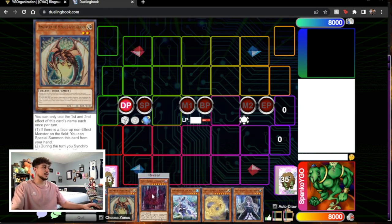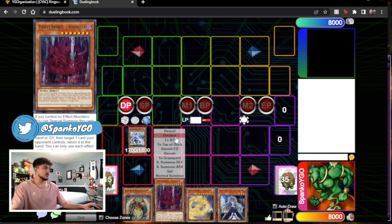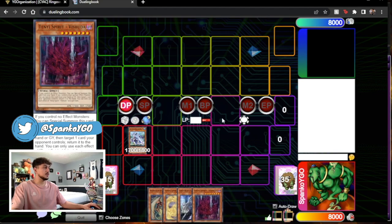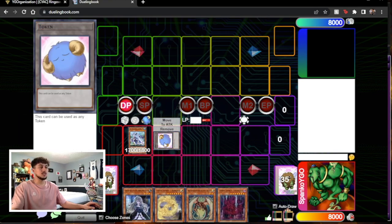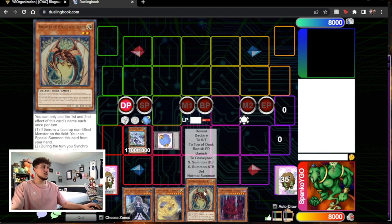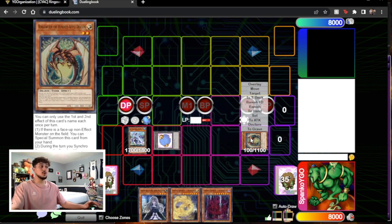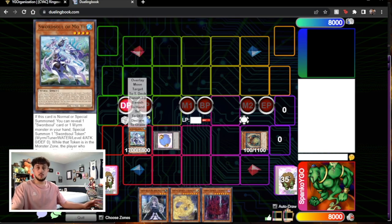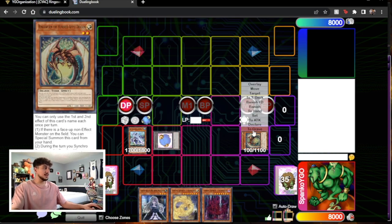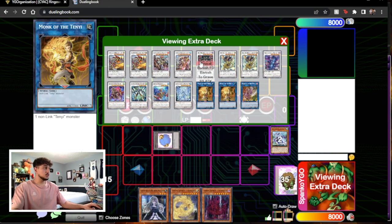Let me show you how you can play out a hand like this one. So let's normal summon Moye and reveal Vishuddha — you're going to get a token to your side of the field. Now that you have a non-effect monster, you don't have to synchro summon right away. You can actually use the effect to special summon Ringworm from your hand. Now you have a level 2 tuner, a level 4 tuner, and a level 4 Moye. What you can do is send Ringworm and Moye to the graveyard to go into a level 6.